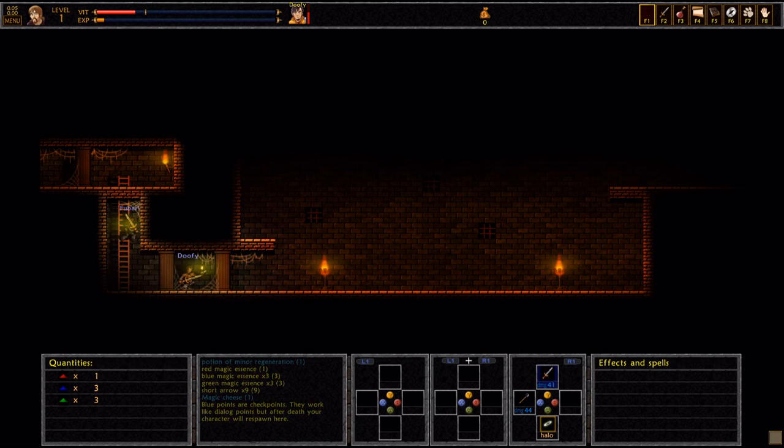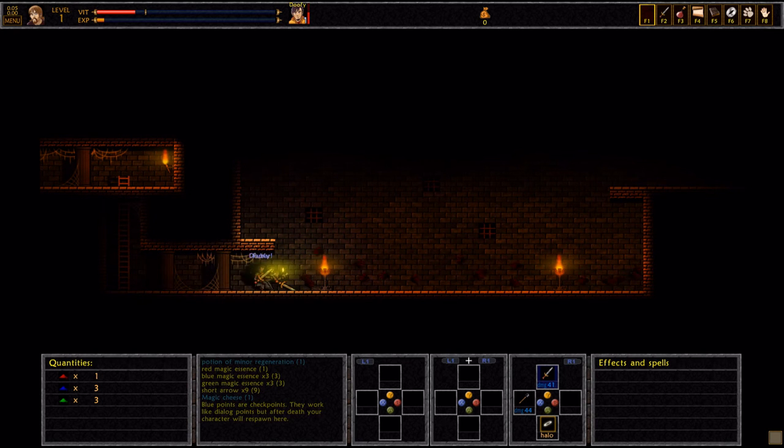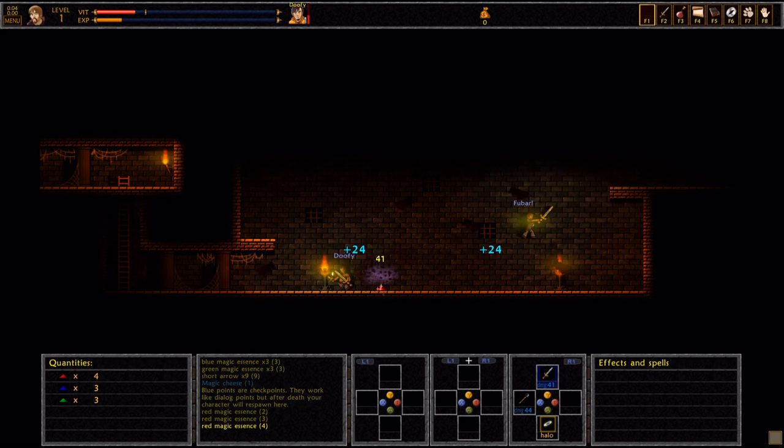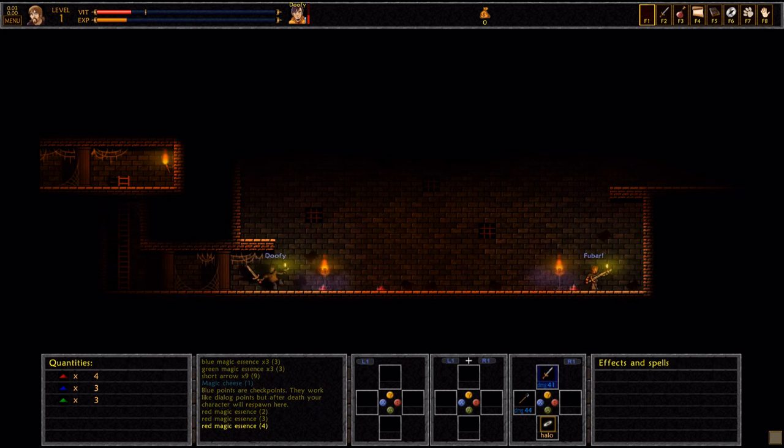Gonna light this torch. Uh oh — oh no, bats! I'm picking this stuff up because I don't know what it does. That crystalline dust stuff is basically mana — your magic ammo. You can use that. You probably do better with it than I would at first. Magic is not easy to get in this game.